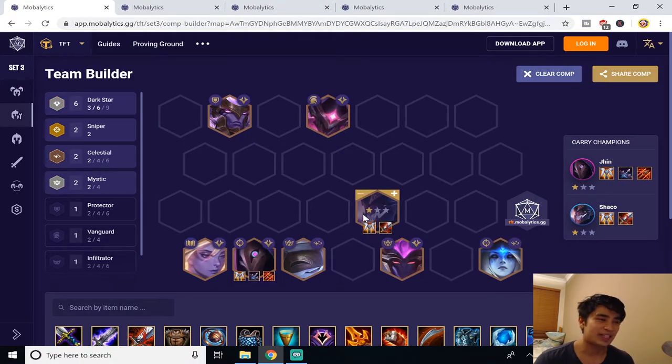For the next comp we're going to be looking at 6 Darkstar. This comp is very strong right now. I have Jarvan in but you'll eventually want to replace him with Xerath, as Xerath provides a sorcerer buff with Lux and is also a stronger unit overall. The two main carries of this build are Jhin and Shaco. For Jhin, put a GA on him so he can get revived and keep shooting, Last Whisper to counter Vanguards and Bramble Vest, and Runaan's Hurricane so he can target more than one enemy.